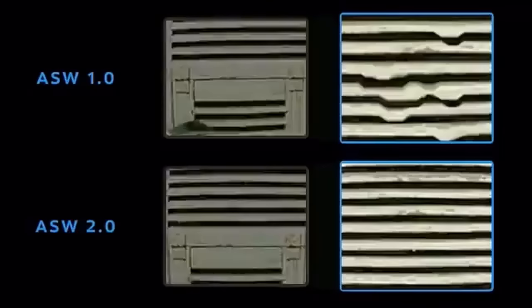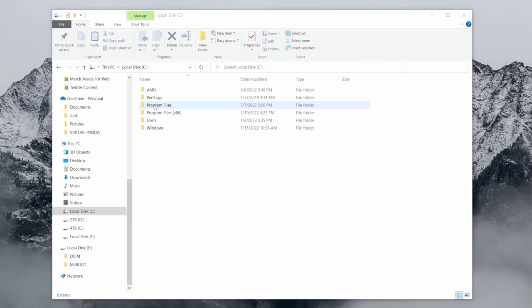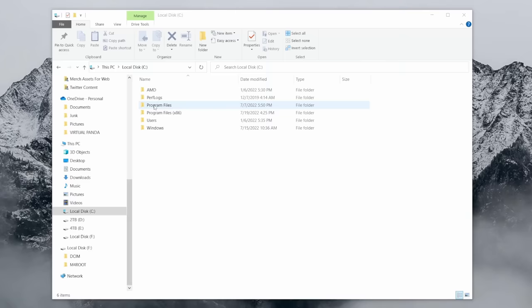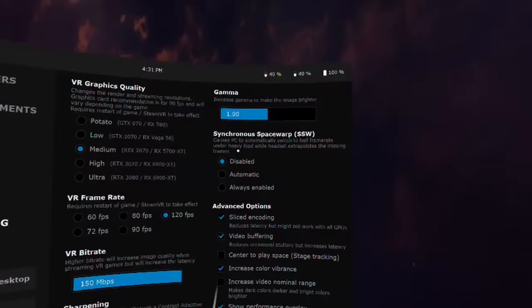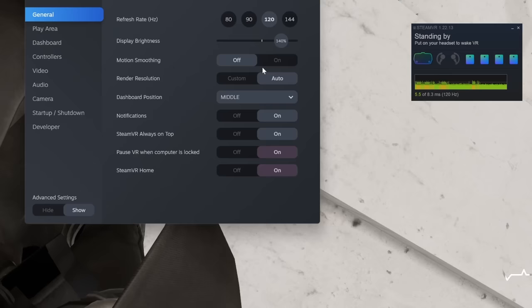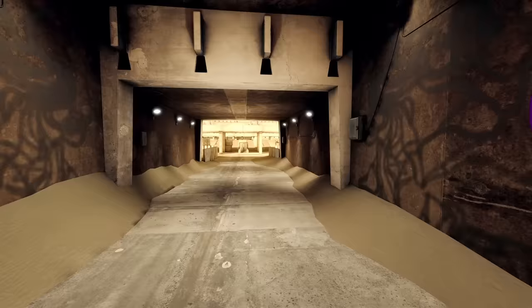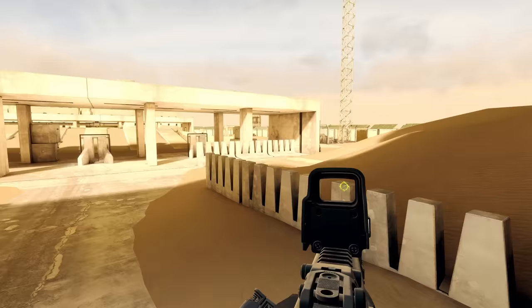If you're using Air Link or Virtual Desktop, try their versions of Space Warp. Air Link uses Asynchronous Space Warp, which forces the PC to render only half the frames while extrapolating the other half — you can toggle this in the Oculus Debug Tool. Virtual Desktop uses Synchronous Space Warp, where the headset extrapolates the missing frames instead of your PC — toggle this in Virtual Desktop settings. SteamVR has Motion Smoothing, which works very similarly, found in SteamVR Settings under Video. All of these improve performance but introduce some warping, so I usually keep them off unless performance is really bad.